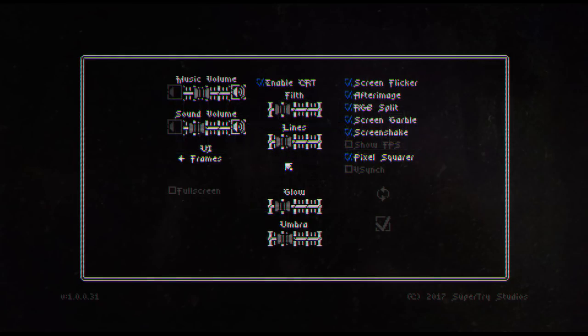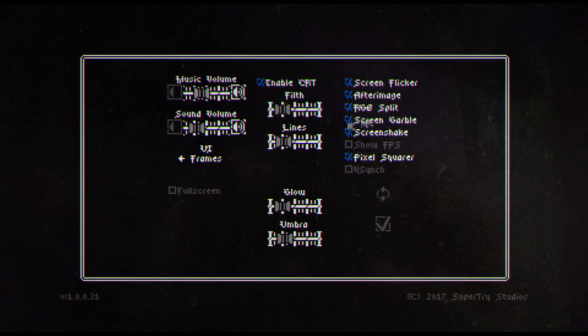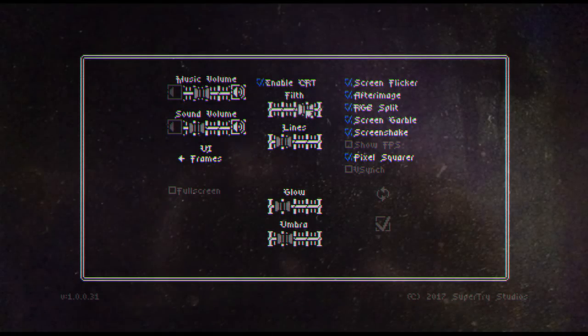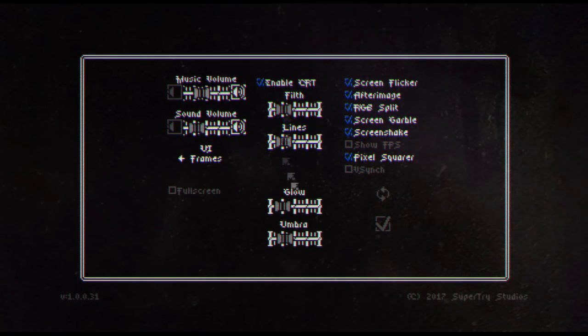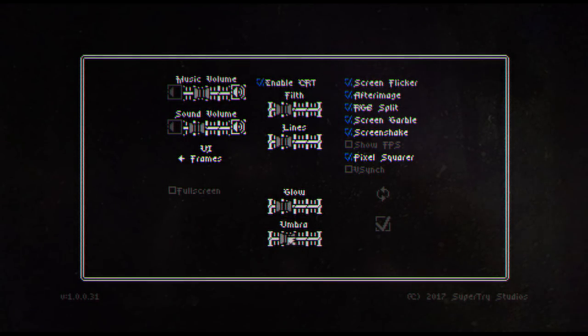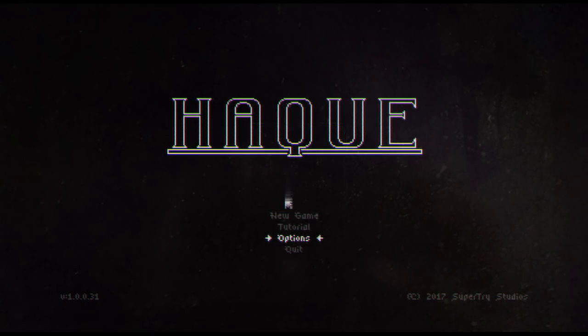Let's take a look at the options, and they'll kind of show it off here. We have CRT mode. We can turn that off and go to normal mode, but CRT mode is what this game is all about. We can adjust how much filth is on our screen, the number of lines, the glow of the pixels, and the umbra as well. This is sort of how the whole game plays out — you can see this effect throughout the whole game.